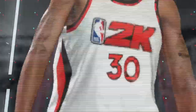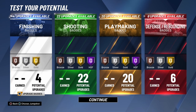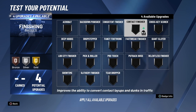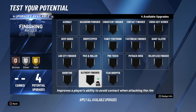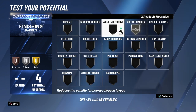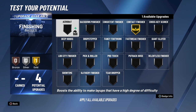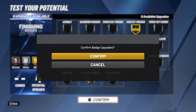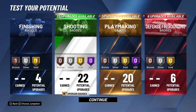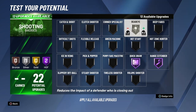We're going to test the build out and wrap up the video. Badge layout: four finishing, 22 shooting, 20 playmaking, six defensive rebounding. The build will be able to dunk — Curry in real life has probably only dunked three or four times — but we're going Contact Finisher on gold, and probably Slithery Finisher as well, because Curry does a really good job shielding his body when he goes to the rim.